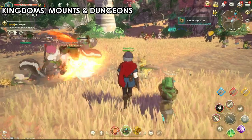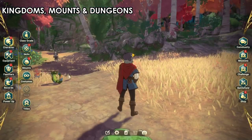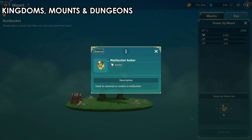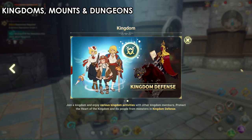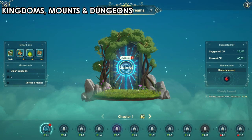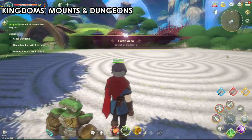Playing through the story will unlock the Kingdom system, mounts, dungeons, and the Labyrinths. These aren't available early on but unlock as you progress. Mounts are especially helpful for transport since you'll be walking everywhere, and some areas you can't fast travel to until unlocked. The Kingdom system lets you earn lots of rewards, and the Lab of Dreams - similar to the Abyss in Genshin Impact - has you fighting waves of monsters for items.